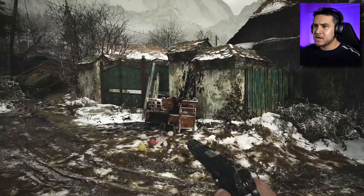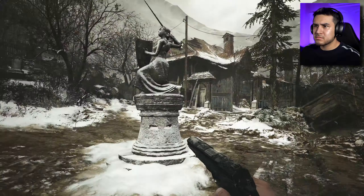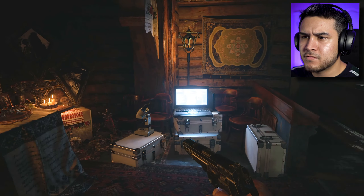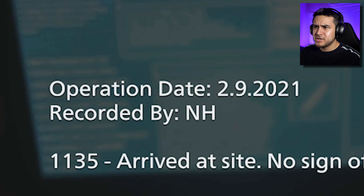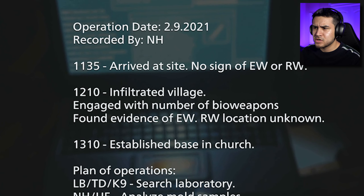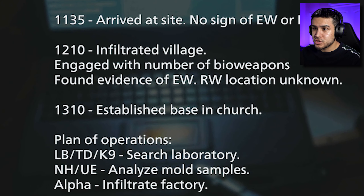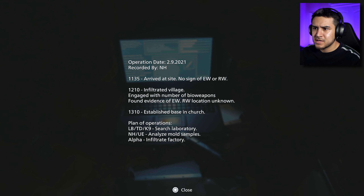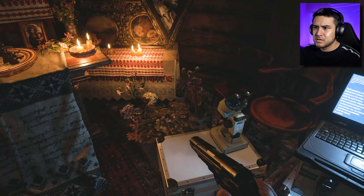Oh wait, we're back. We're back in the village. Who set up a freaking lab in here? Operation date, February 9th, 1135. Arrived at site, no sign of Ethan or Rose. Infiltrated village, engaged with a number of bioweapons, found evidence of Ethan and Rose — location unknown. Established base in church. Plan of operations: LBTD canine — that's a dog, right? Search laboratory. These are people. Analyze mold samples. Infiltrate factory. So they gave these people different tasks.